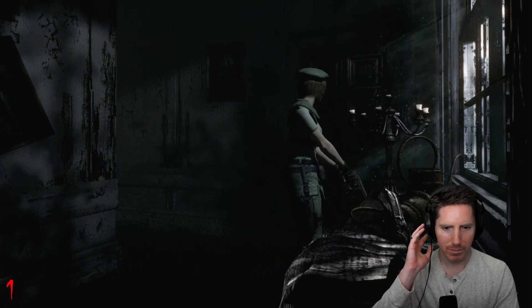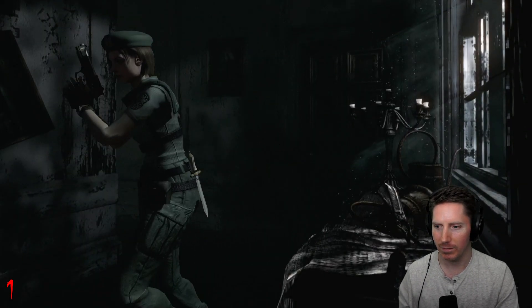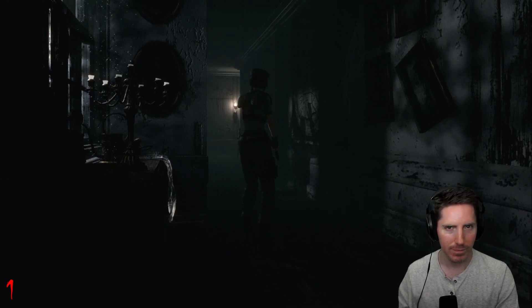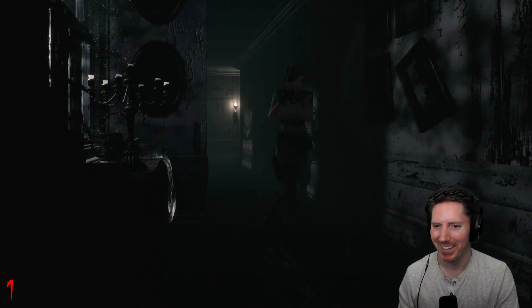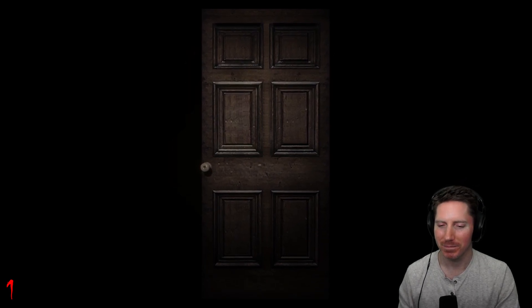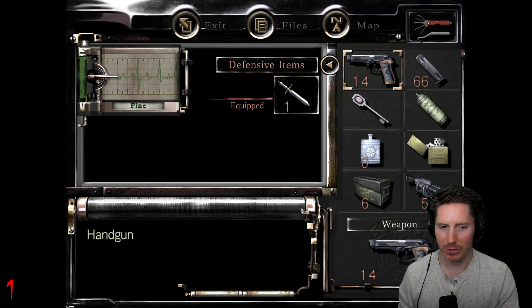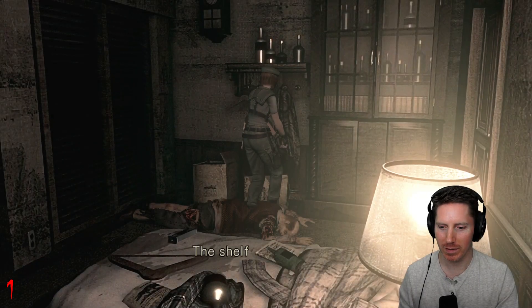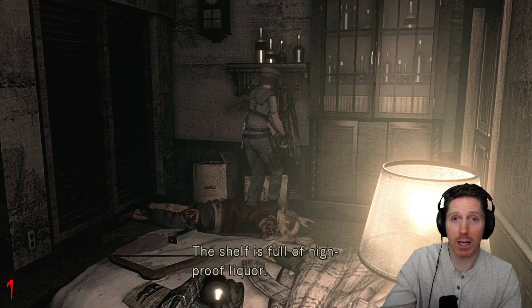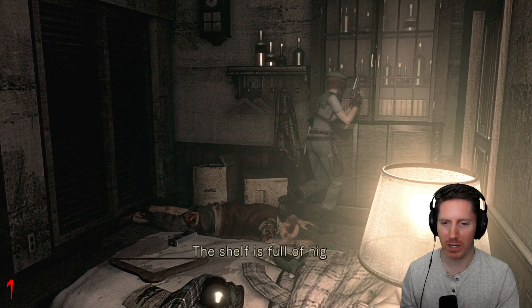Sounds like something's about to break through glass. I can see the shadow over there — that's really cool. Let's try going this way, away from the zombie — because you know he's going to reach in and grab me or break through. I do not have any fuel. The shelf is full of high proof liquor — can't we use that for kerosene? Dang it. It's like we could totally light a zombie on fire with alcohol.